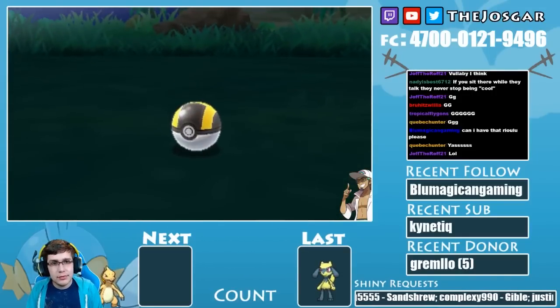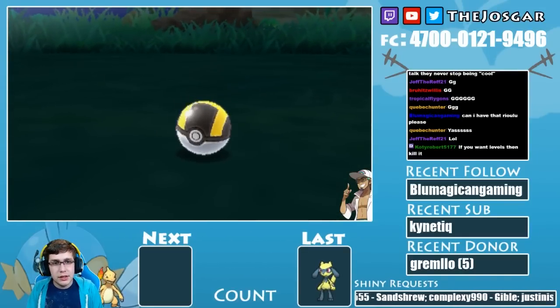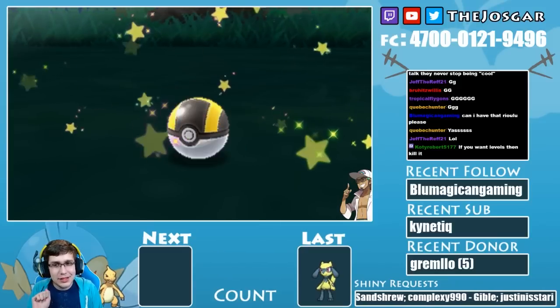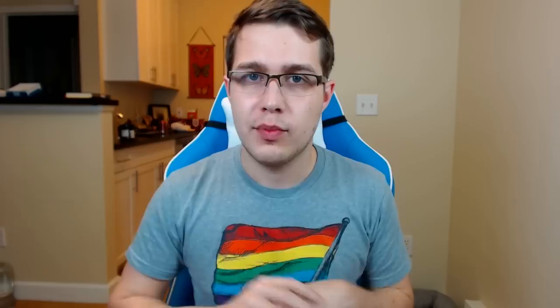This Riolu I'm evolving into a Lucario — you can get levels from catching it. A bit of advice: if this is a Pokémon you really want and you still have your Friend Ball, you might consider using your Friend Ball to catch this Pokémon. Unfortunately the Friend Ball is actually pretty rare in Pokémon Sun and Moon, so you're only going to have one of them. So what can you do if you don't want to use your Friend Ball?